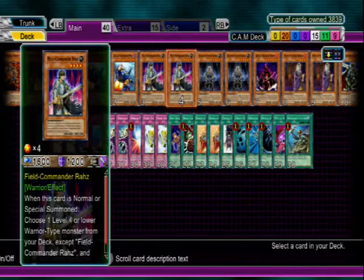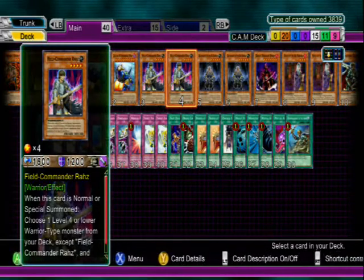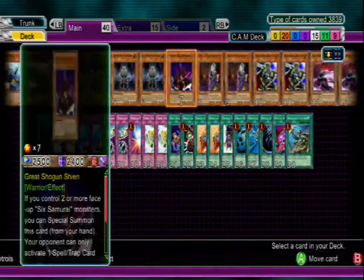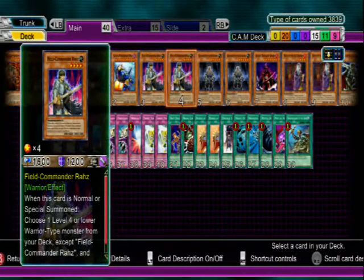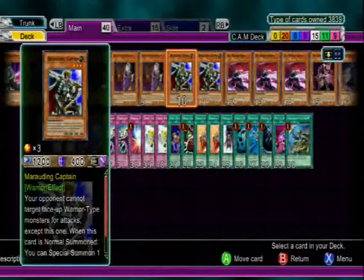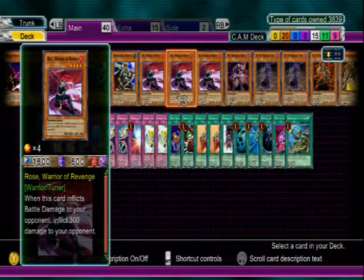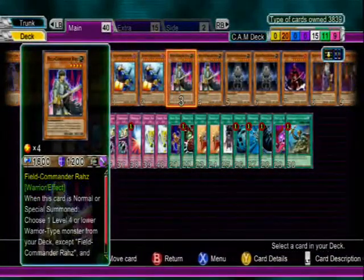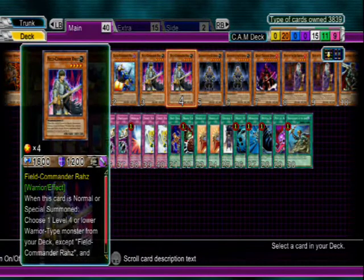We have two Field Commander Ross. He's sometimes good, sometimes bad, but he has a mandatory effect. When you normal or special summon him — say you do Marauding Captain and special summon this guy — you get his effect, and he lets you put a level four or lower warrior type monster on top of your deck. You usually want to go for Marauding Captain, Rose Warrior, or any Six Samurai, or even Mortal Bushi. Pretty good card, just tough to decide on timing because of the 1600 attack.